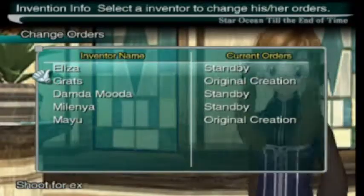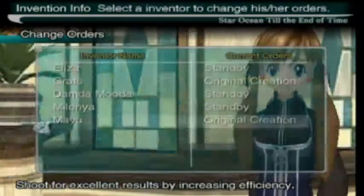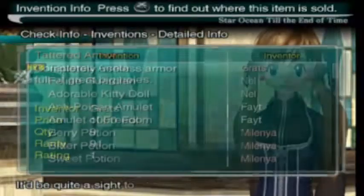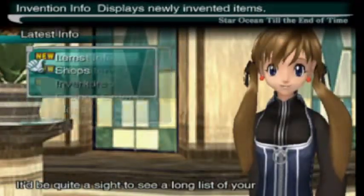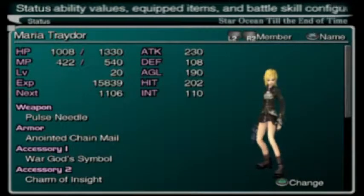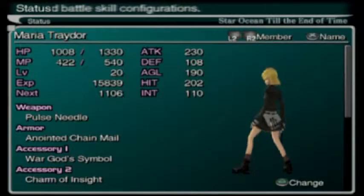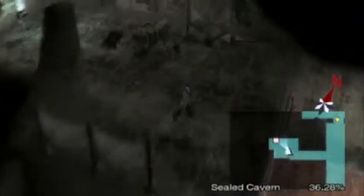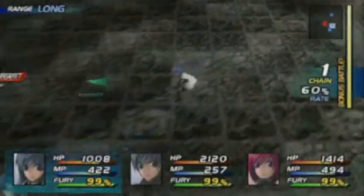Oh crap, someone is inventing — oh, it's just Gretz and Mayu. I guess I'm okay with them doing it. The shops have drill helms now, awesome. Speaking of helms and how they make you look different, I forgot to show you what she looks like — she looks like a generic character. It might be a reference to something. I haven't really played the first and second one that much, so I have no idea what they were about.